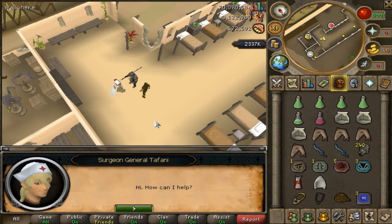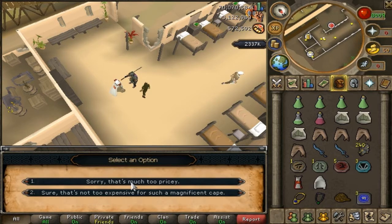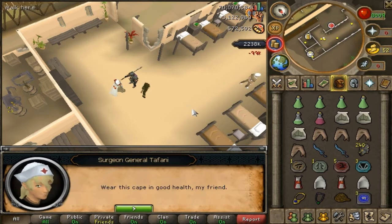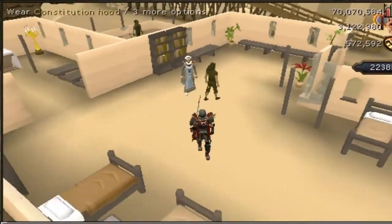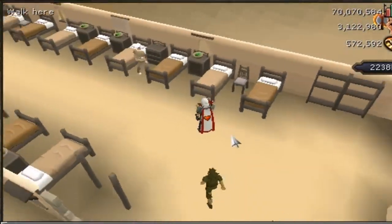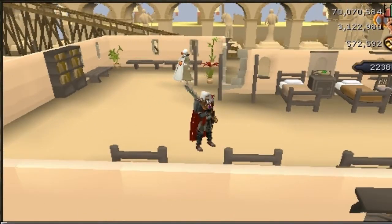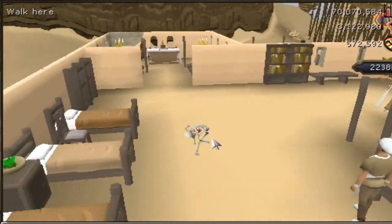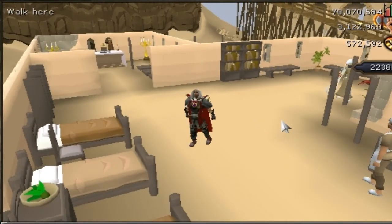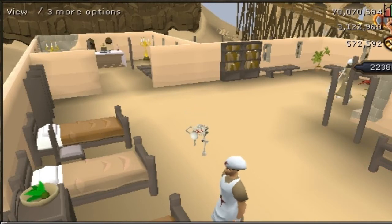I'm also going to buy another one so I can have it as a placeholder in my bank. That's two capes — let's wear it. It's trimmed now and looking very cool. Let's play the emote quickly — there we go, a skeleton with his heart showing up. So I've done it, I've got 99 HP — that's two 99s now.